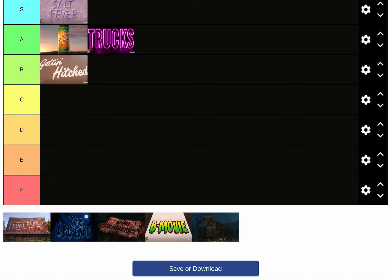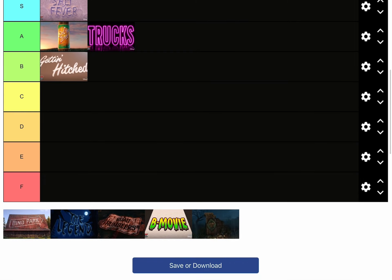I'm still deciding where to put Dino Park. My concern is that it wasn't really that exciting — half the episode was Radiator Springs to start off, and the other half wasn't that much. Lights Out was pretty good though, so Lights Out goes in B tier. That scary theme was pretty good, I liked it.